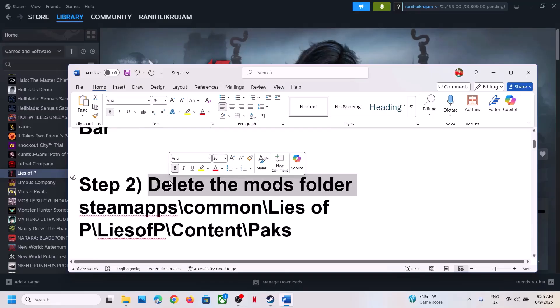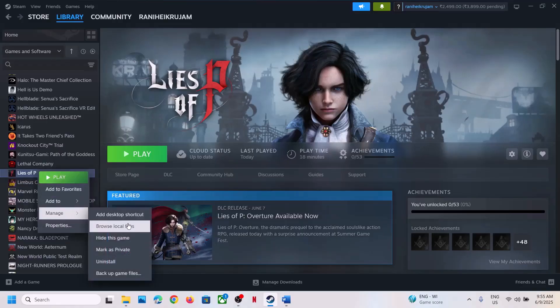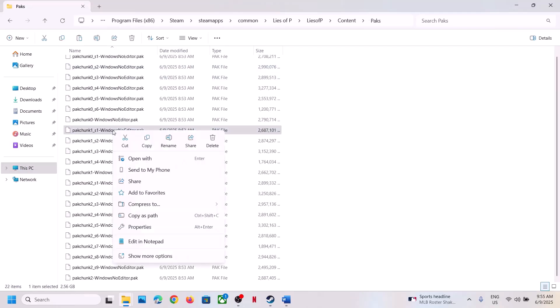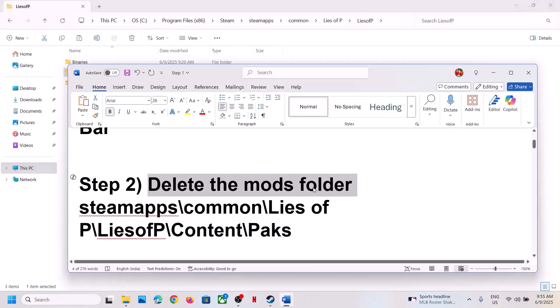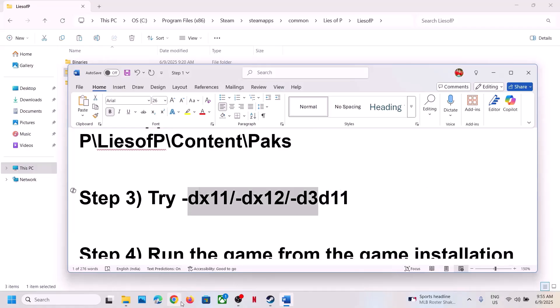The next step is to delete the mods folder. If you're using any kind of mods, you can disable them or delete them and then check. Right-click the game, select Manage, Browse Local Files, and open the Lies of P Content folder. If you find any mods folder in the game installation folder, delete it. You can create a backup first, then delete it.